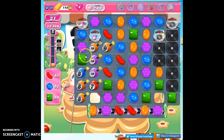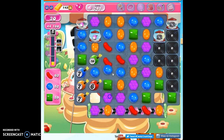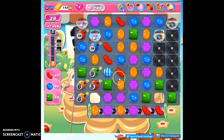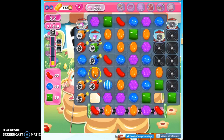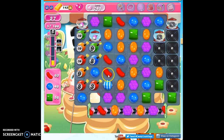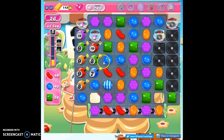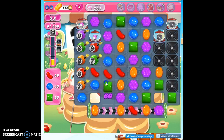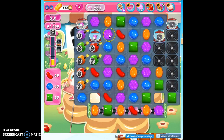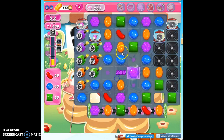Bringing them more toward the center instead of trapping them in this column is a good idea if we can manage it. Focusing our specials over here and trying to combine those specials is a good idea. You can see they're manageable — it just takes a lot of our effort. But that's okay, as long as we're creating this chaos on the board, trying to make these cascades and making specials.